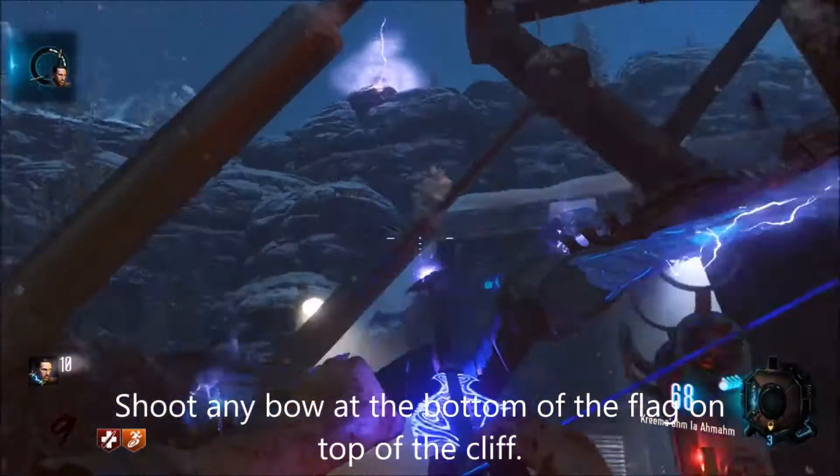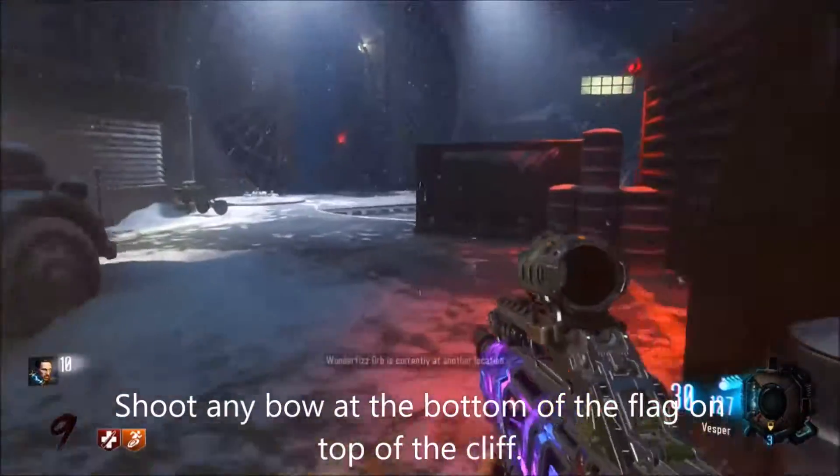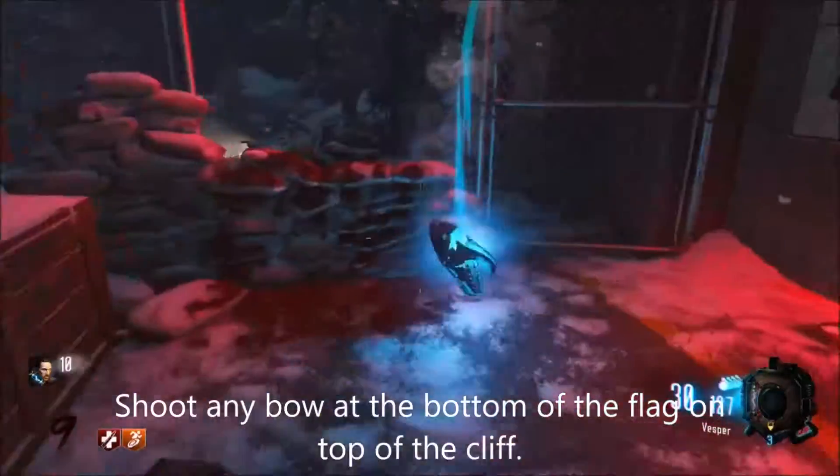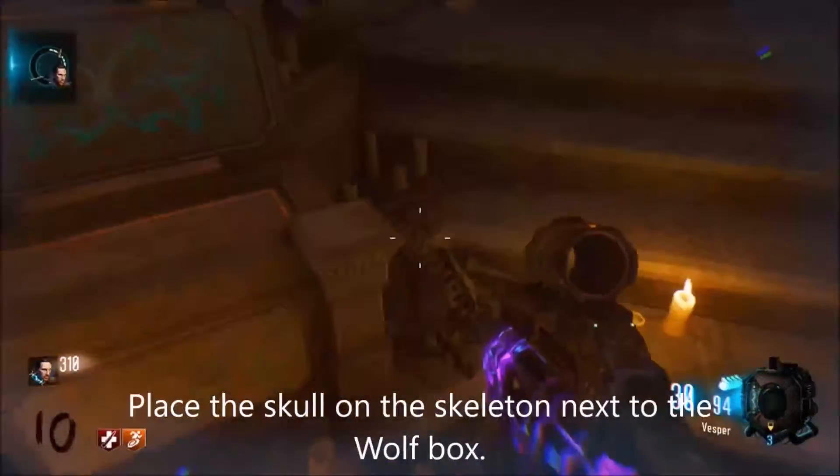Don't take too long for the skull to roll down the hill. After that, you're going to need to pick it up and make your way back down to the crypt. Then you're going to need to put the skull onto the skeleton next to the wolf crypt.